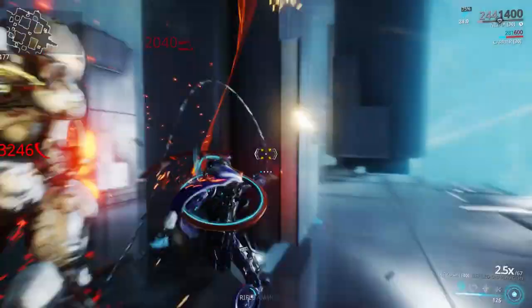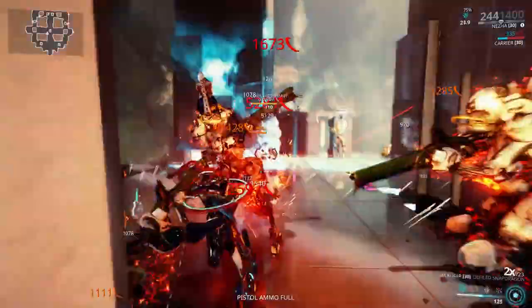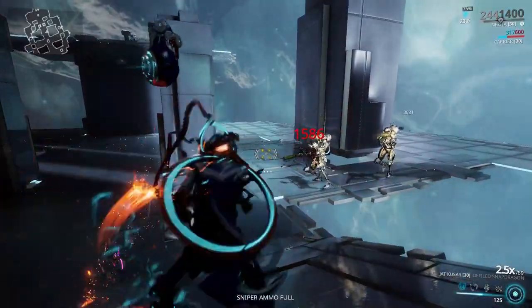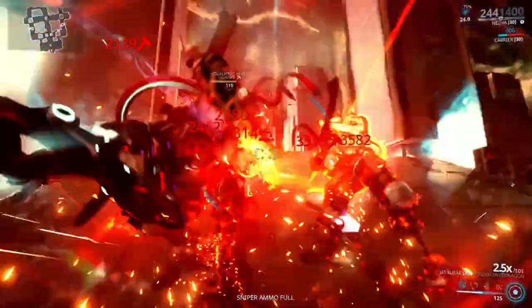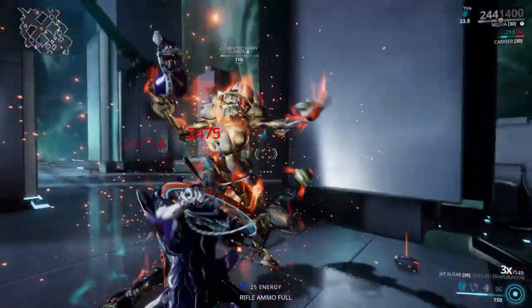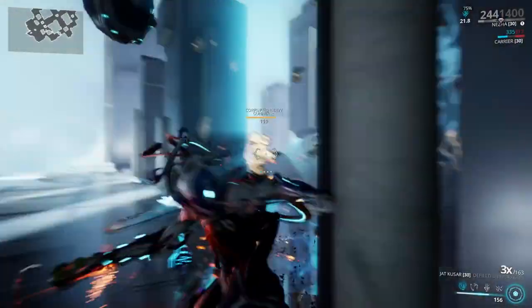Corrosive is actually out-damaging Viral. Viral destroys their health, but Slash is garbage against armor. Because Corrosive is getting rid of their armor, it's doing more damage with the Slash proc. The slash bleed is what's ignoring their armor — Slash does nothing against armor directly. Just like in real life: you can't cut through armor with a sword, maybe with an axe. I did the bad combo. 20k damage right there. I'm pretty sure this thing can headshot.